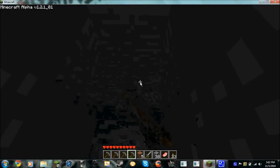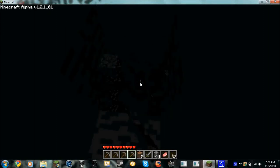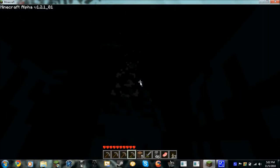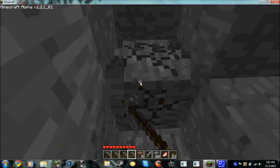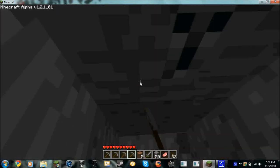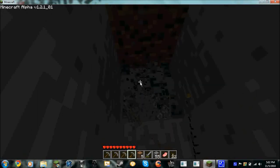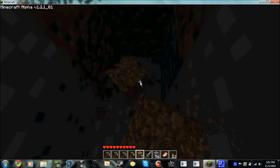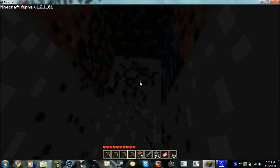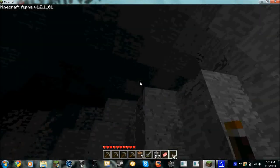Maybe find some coal, hopefully. Got so much rock — cobblestone. Let's go this way now, make some giant spiral stairs. How did I hit dirt again? I hate dirt. Oh, you hear that? Cave! Yes!